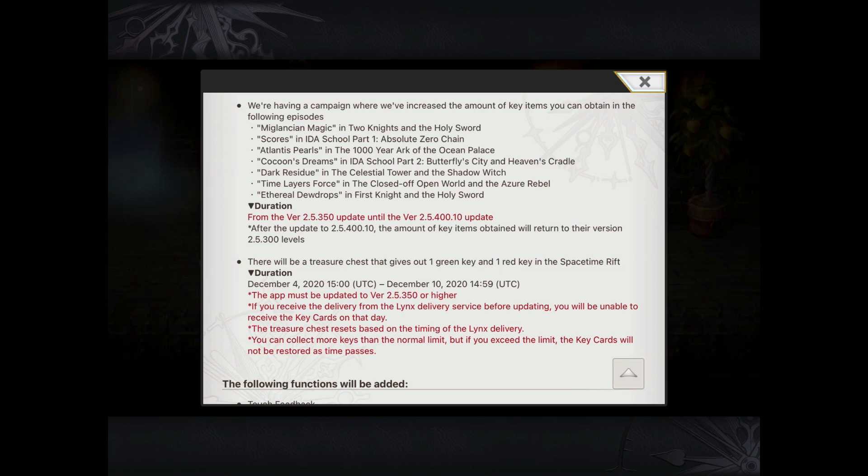This one's a little bit more interesting though. This is the campaign where it increases the amount of key items that you can earn. These are the point-type side episodes. For me specifically, the first knight and the holy sword is one I didn't do too much of. I'm actually looking forward to burning some red keys there and gaining more points than before, because at the time I felt that it was pretty slow. Let me know in the comments below if you'd still need to farm any of these points or you're all done.